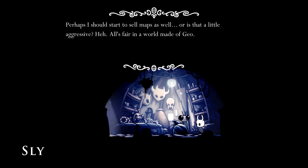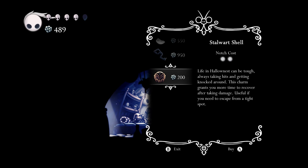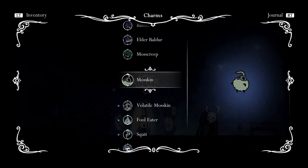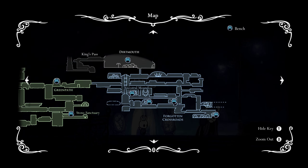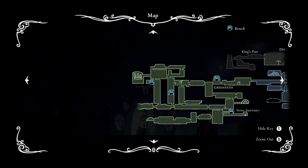Let's see what else we can buy. I suppose little healthy... perhaps I should start to sell maps as well — or is that a little aggressive? All fair in a world made of chaos. I don't have money. I need to buy a key — that's what I know. If we check the map real quick, I think there was a key-locked area.